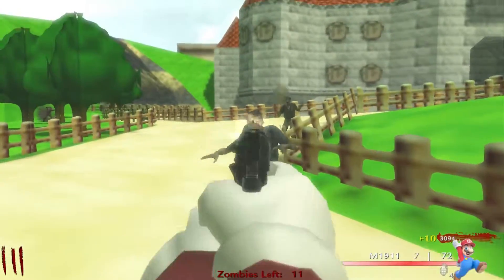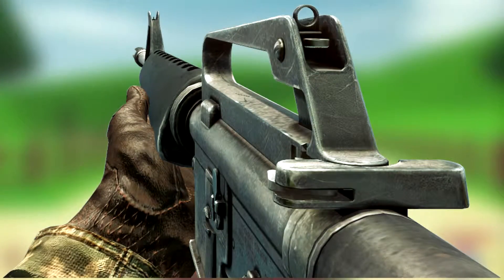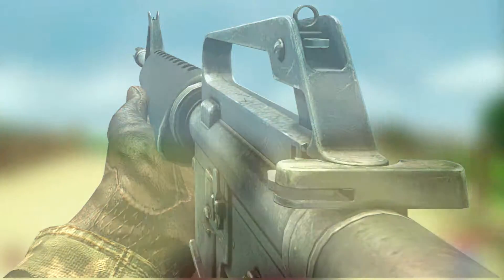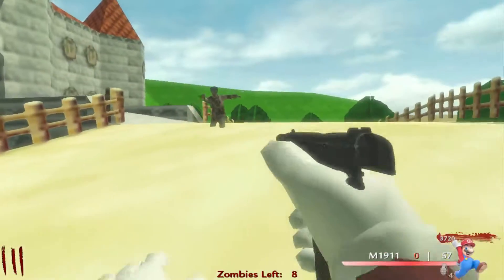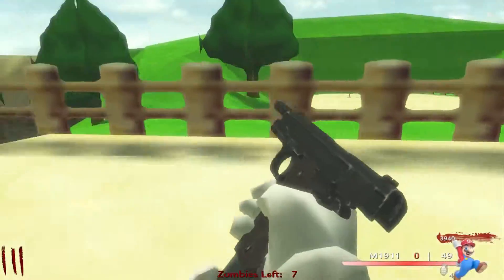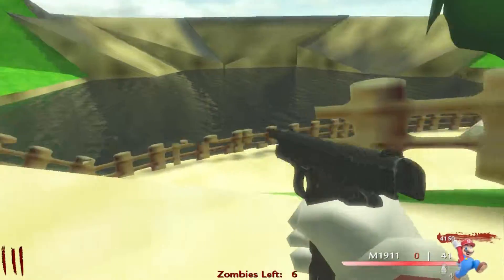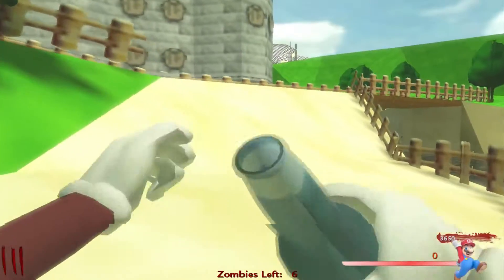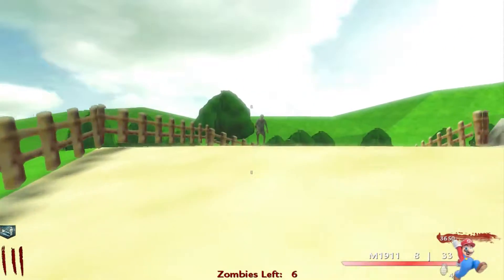Number 10 is the M16. This thing is on the wall of pretty much every map since Kino, and it's a three-round burst assault rifle right next to the power switch in Kino, which is a very prime spot. It's pretty good for building points unpacked, and when you pack-a-punch it it turns fully automatic and gains a grenade launcher, which is pretty cool.